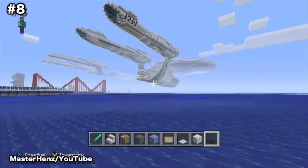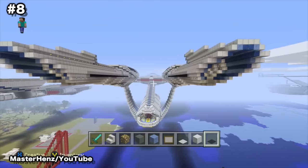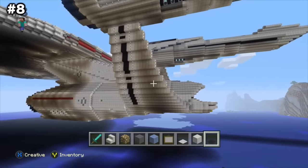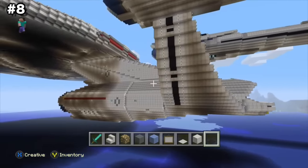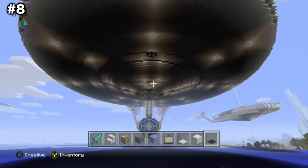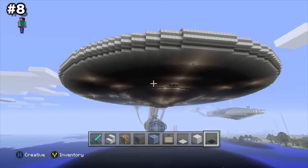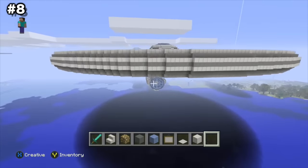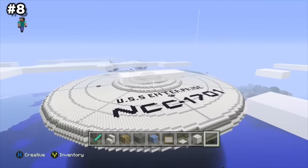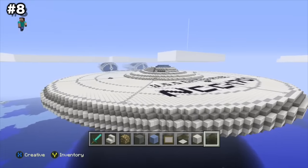Number 8: Starship Enterprise. Set your phasers to amazement for this amazing recreation of the Starship Enterprise from Star Trek, based on the version from Star Trek Into Darkness. Created by PokeDude809, this build has a length of 473 meters, a width of 229 meters, and a height of 109 meters, with a whopping 21 decks on board. The interior isn't quite finished yet, but the creator plans a newer version and an even bigger Enterprise soon. For now, this build is ready to boldly go where no Minecrafter has gone before.